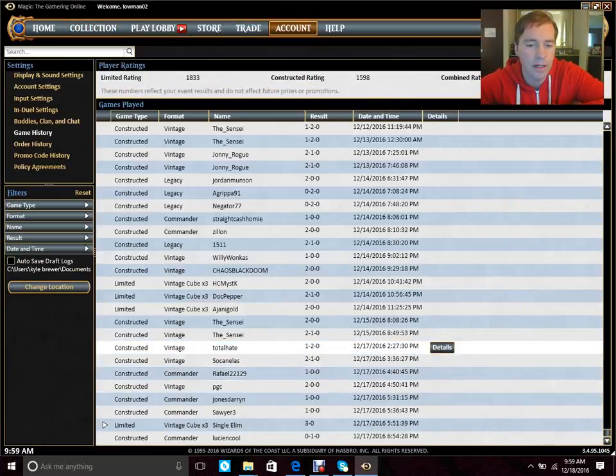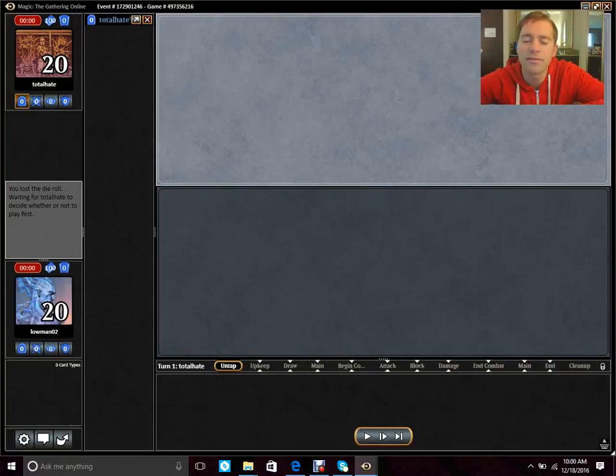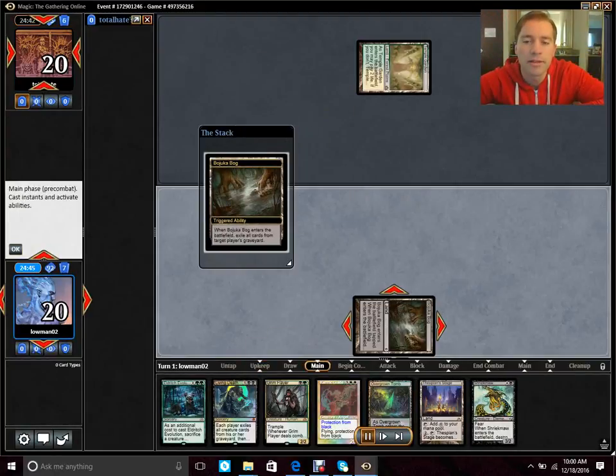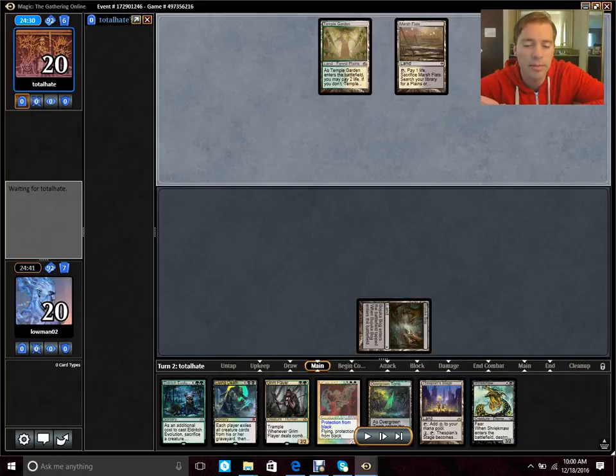Our first round ended up being against Total Hate, who's on a 5-color mid-range, or really a 5-color good stuff deck. It plays essentially one-card combos and very powerful effects. Looking at our hand, we have a Living Death and a Grim Flayer. The hand doesn't do a lot early, but if we can get Grim Flayer down turn two and start filling up the graveyard and ripping lands off the top, I'm comfortable we can get a massive Living Death and just outvalue the opponent that way.